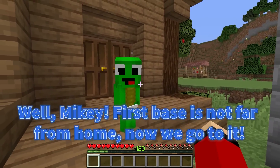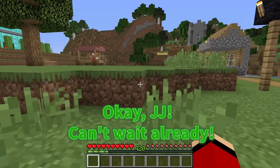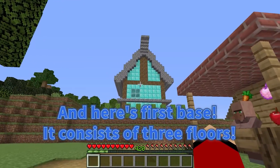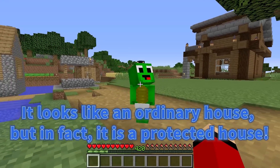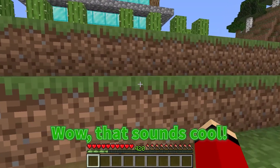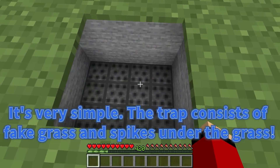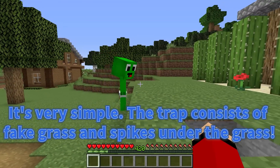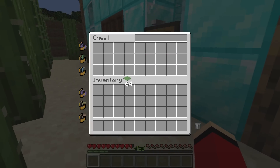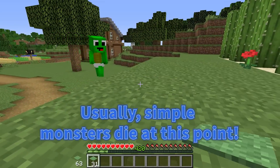Mikey, are you ready to see my bases? Yep, JJ! Let's go! First base is not far from home. Now we go to it. Can't wait already. And here's the first base! It consists of three floors. It looks like an ordinary house, but in fact it is a protected house. Wow, that sounds cool! Mikey, look out! There's the first trap! It's very simple! The trap consists of fake grass and spikes under the grass. When the monster steps on the fake grass, he will fall into a hole and spikes await him there. Usually, simple monsters die at this point.